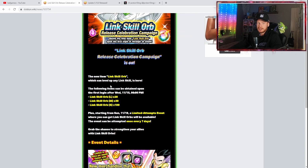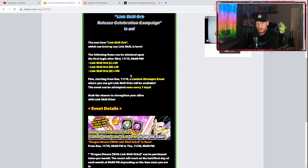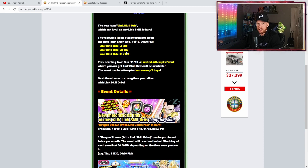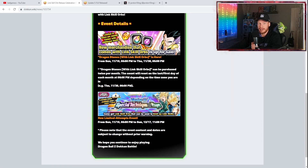The Link Skill Orb Release Celebration Campaign is also live. The new item — Link Skill Orbs — can level up any link skill. Upon first login, you get a gift box with free orbs. If you saw comments saying people didn't get their orbs earlier today, that's because they weren't available until after maintenance reset. I logged in before going live and was able to get mine. You receive 20 large, 30 medium, and 100 small Link Skill Orbs. Use them wisely — additional orbs will cost money after this.